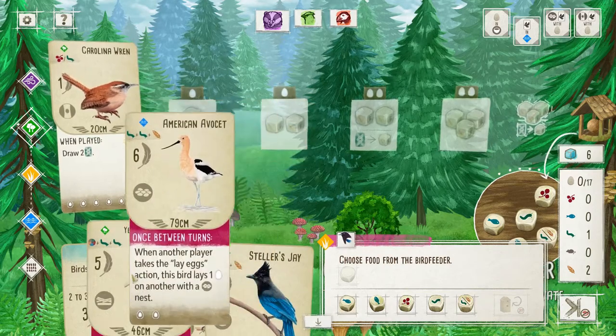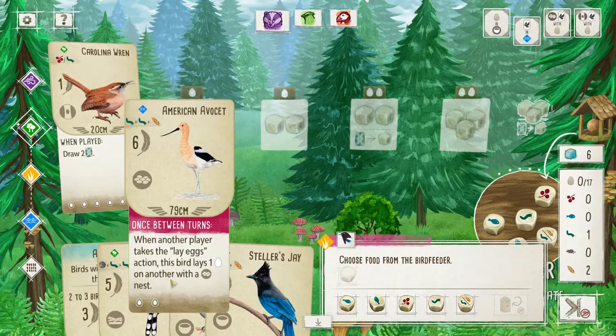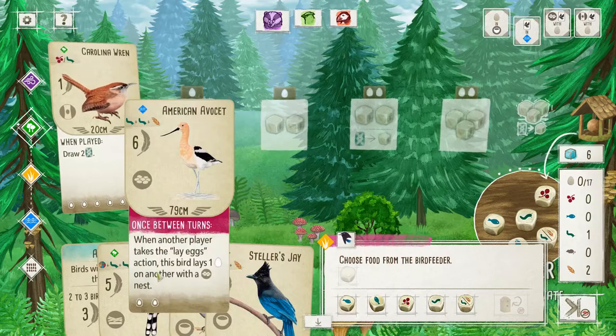I'd rather have the Cuckoo. Although, if we're gonna do that, we need Avocet, and then we can lay eggs into the star nest. That's the move. That's the move.